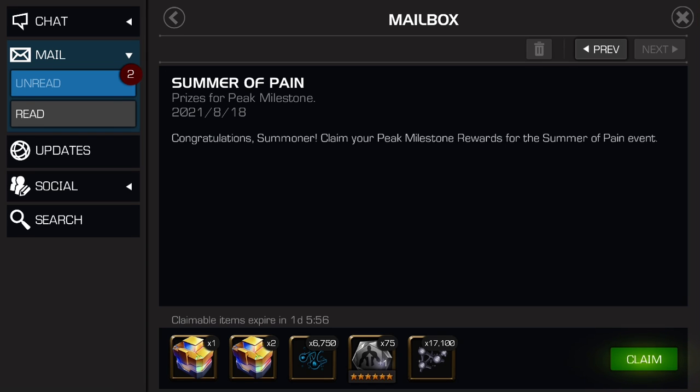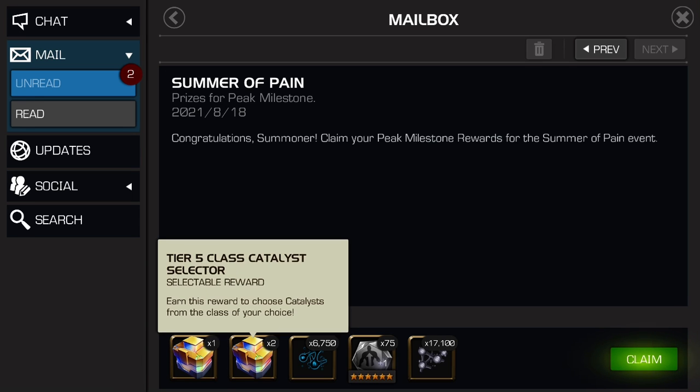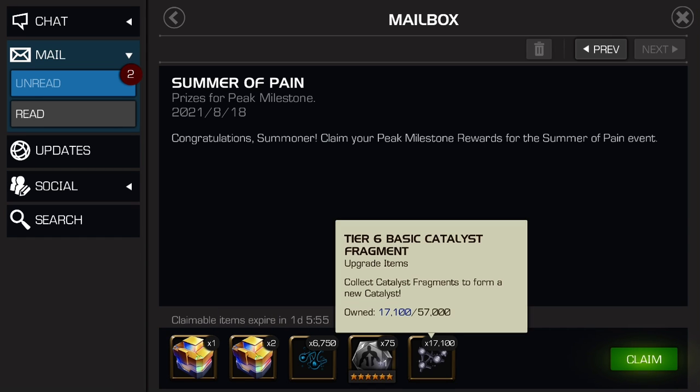Now it's time to claim the previous milestone that was done over the last nine weeks. So just to remind you guys - that's a six star nexus, two tier five class catalyst selectors, some tier three catalyst fragments so we're going to form our first one of those today.